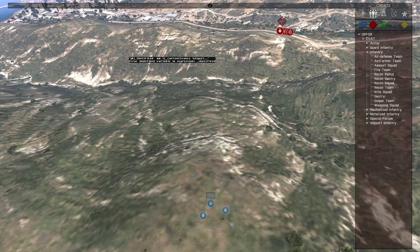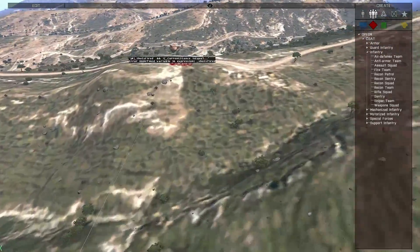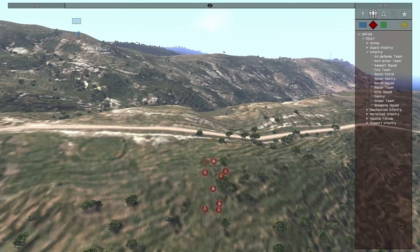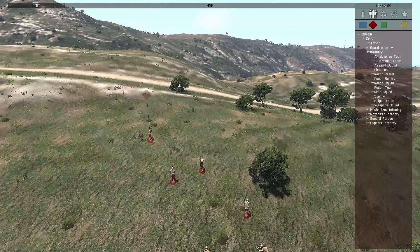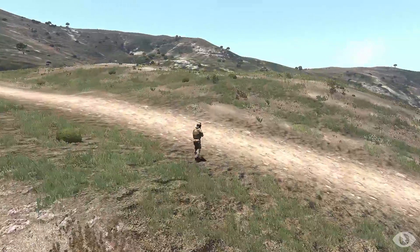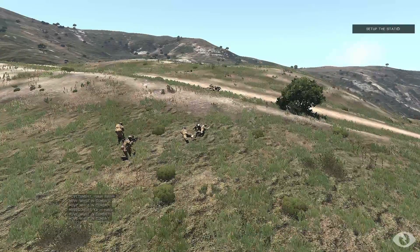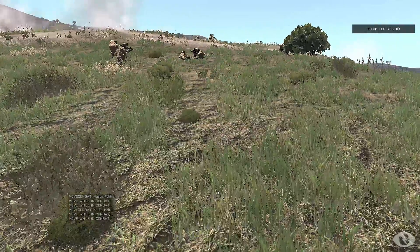Let's go ahead and do the same scenario here. We'll just help these guys along to speed up the process a little bit. A little bit different environment — we'll see if that really impacts it, I'm sure it will. It's a softer approach up the hill. They're setting up the static. These guys just went into combat — they just heard the shot get fired. They've got a good advantage of being behind this hill.